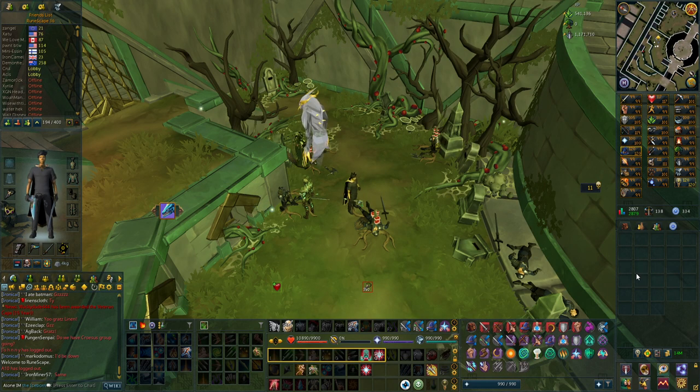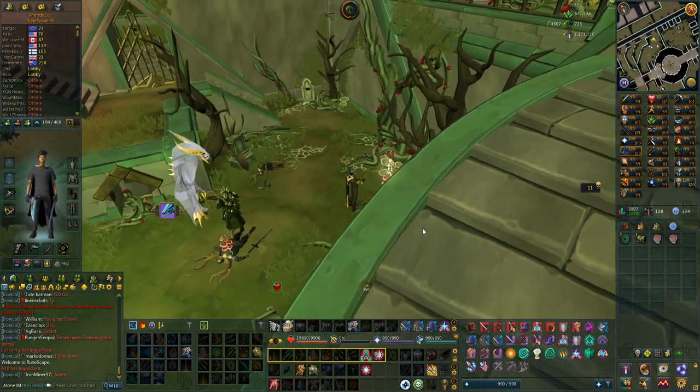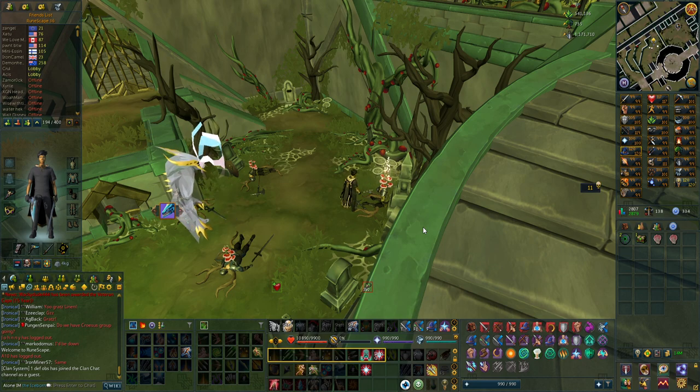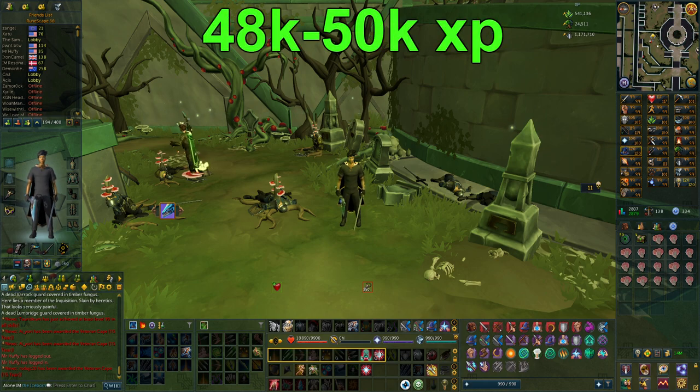For the woodcutting training, it is not as consistent as mining. The XP drops are way higher but also a lot slower. You can see in the clip that sometimes it can take a very long time to even get one cut. The XP rates here might vary a bit more than mining from player to player, but I don't think it should vary too much. After 30 minutes, the experience an hour at this area was roughly 48,000 to 50,000, compared to ivy which is equally AFK and gives around 75,000 experience an hour. This is a pretty bad training method as it also requires very high levels compared to ivy.